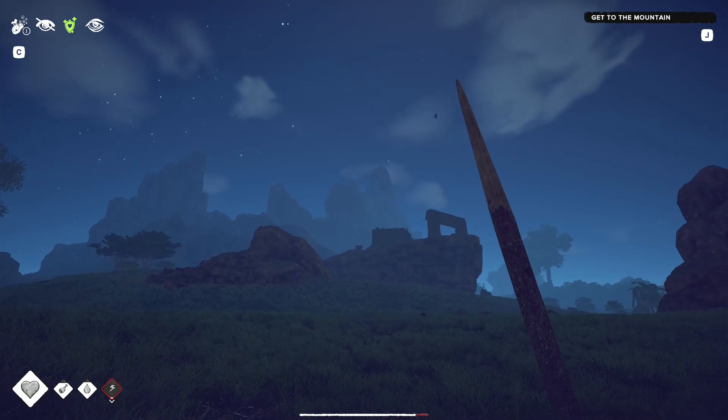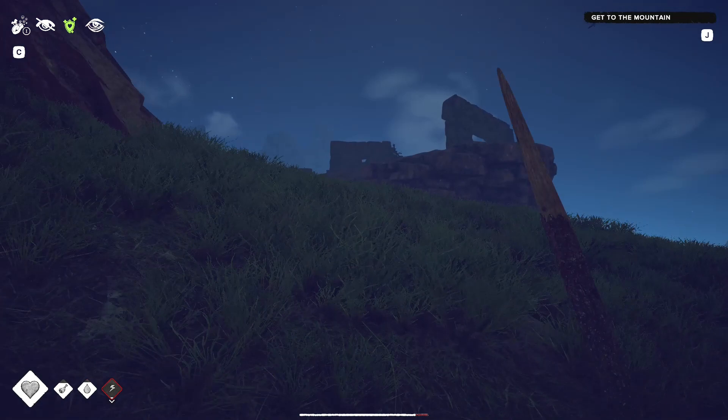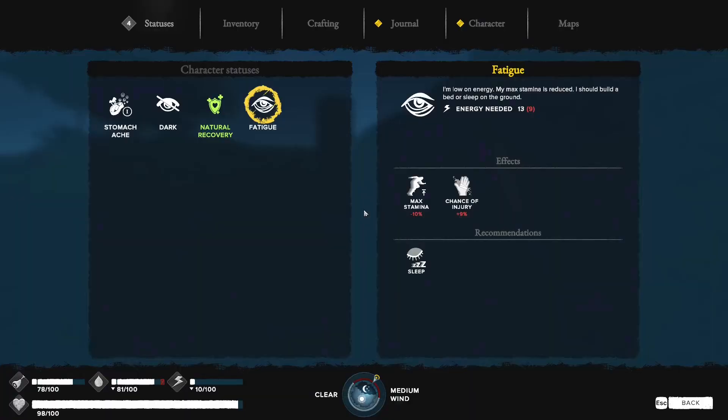That temple up there is basically safe from everything, although there is a flying enemy — a harpy — so we'll probably get attacked. That's the nest. If you run into nettles, you get stung. 10 energy remaining.